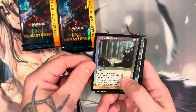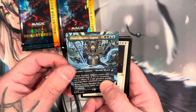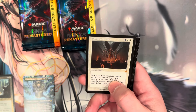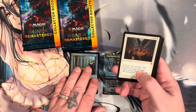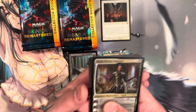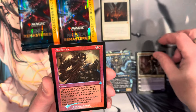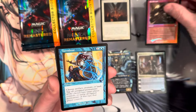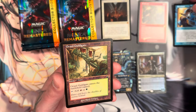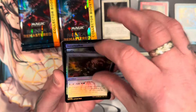Alright, let's see what we get. Prime Speaker — Divine — nice, mythic! Kaya, skull crack, turnabout. Guild gate, signet.